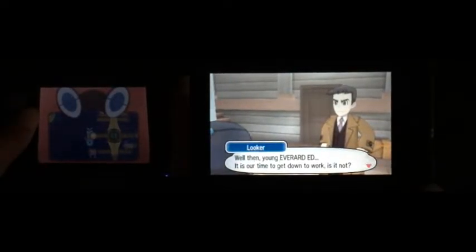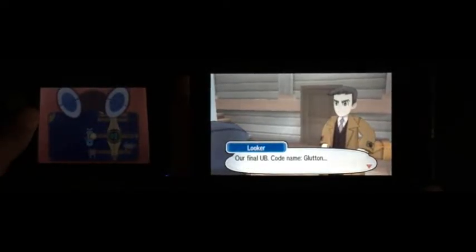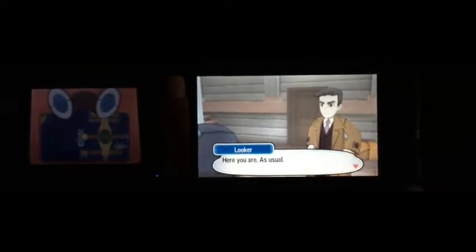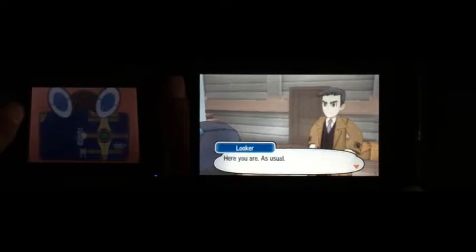Young Ever Ed, it is time to get to work! Our final UB codename: Glutton. He would lead us deep into the heart of the Resolution Cave. The final UB we're catching today is Glutton. We don't have much more information about what Glutton is. I have a blur function on my video — sorry about that.